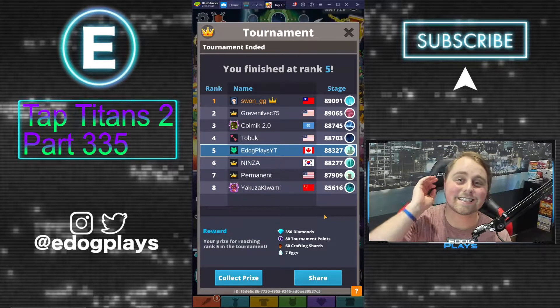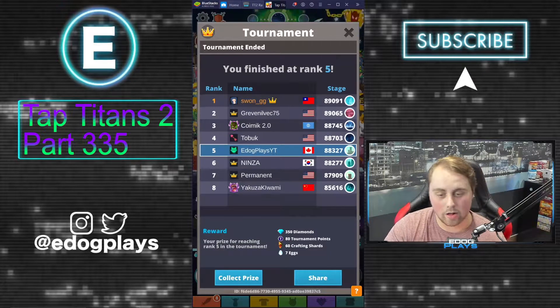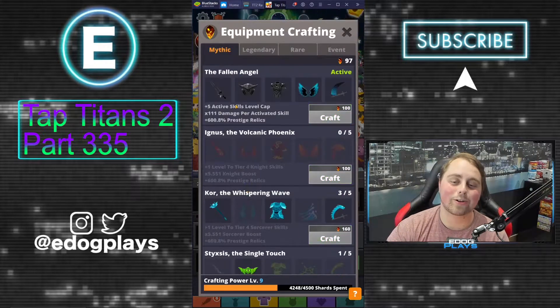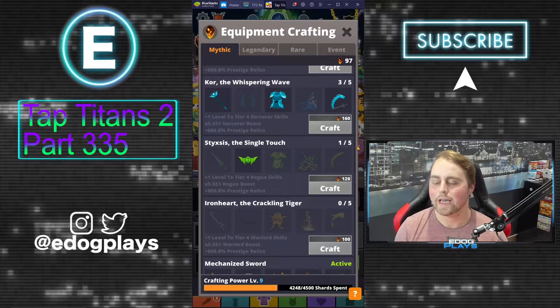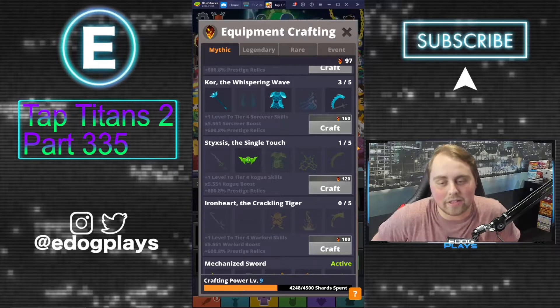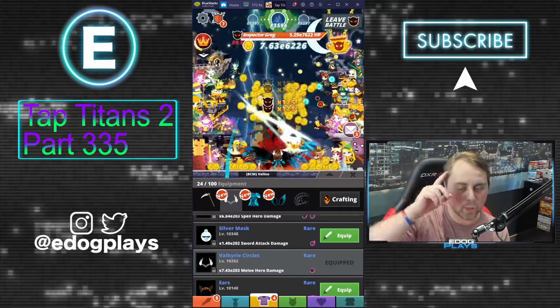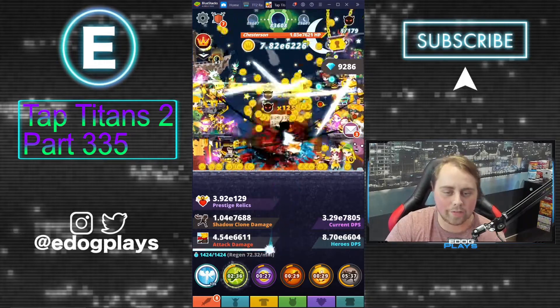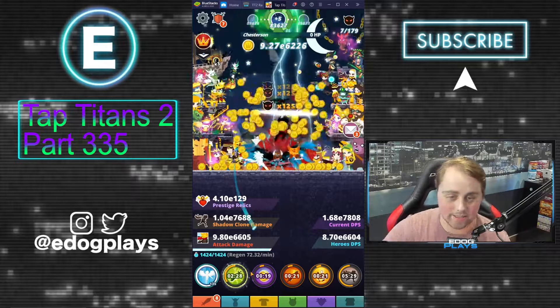I'm not going to claim the tournament rewards right now because the new event starts this Tuesday. We did pull 350 diamonds — not very good — 80 tournament points, 60 crafting shards, and 7 eggs. We are going to be three crafting shards short of crafting another core piece, which is going to be horrible because I really want to do well in the upcoming hero weapon tourney. Hero weapons are absolutely amazing. Hopefully we can get enough firestones from the event to receive a crafting shard reward — we only need three of them so it shouldn't be too difficult.